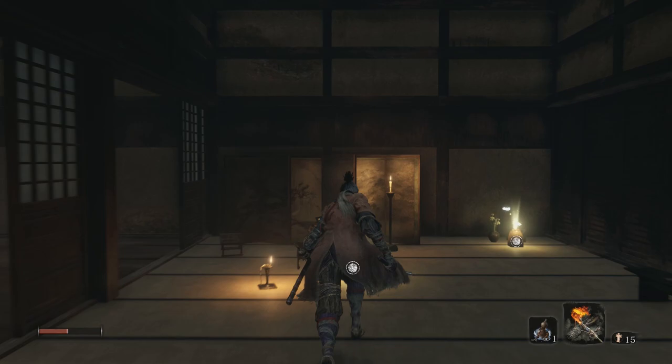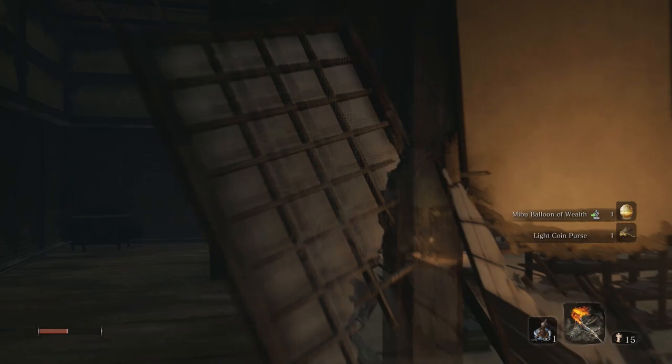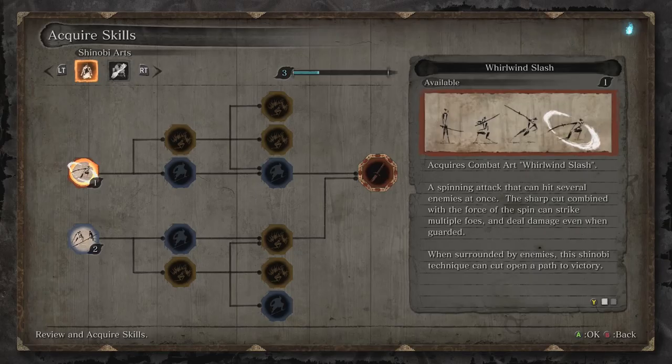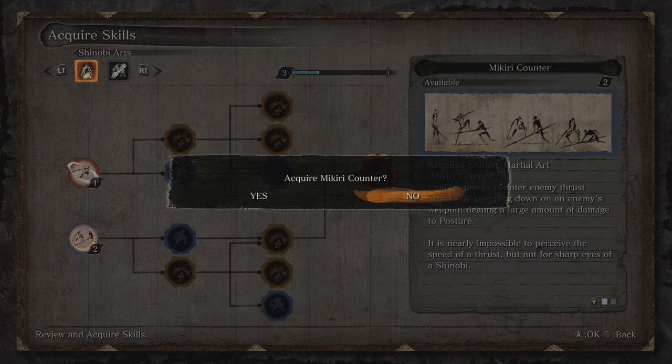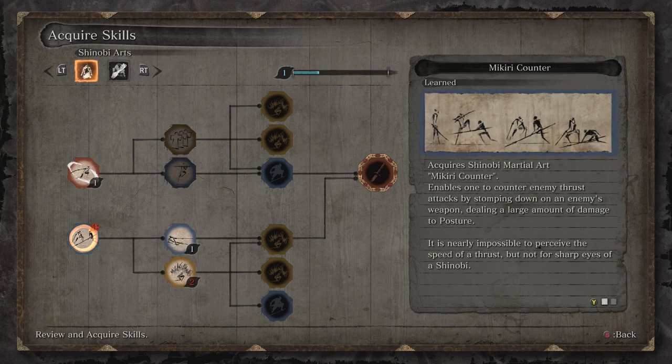I'm going to give you some more tips for other sections of the Hirata Estate. The first one is the Shinobi Hunter — I've seen a lot of people struggling with this fight. Very much like Jozu, you're going to want to clear the area first, but before you even go there you want to get a skill. I would highly advise you to always get this skill first — every single playthrough I do, this is the first skill I get. That skill is the Mikiri Counter. Make sure you get the Mikiri Counter before you face off against the Shinobi Hunter.